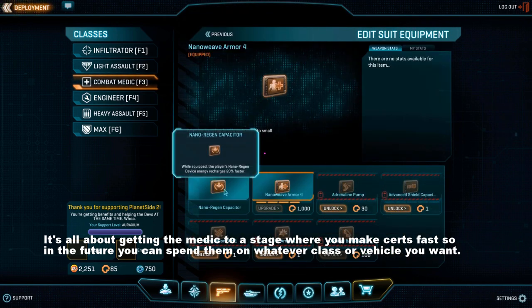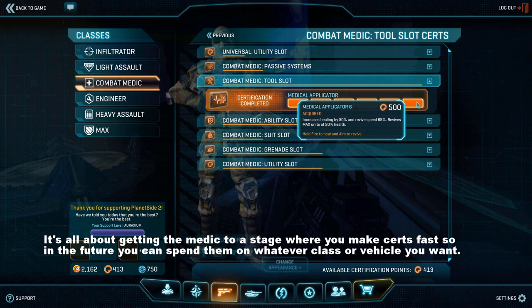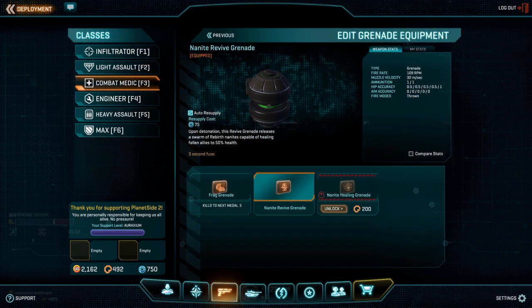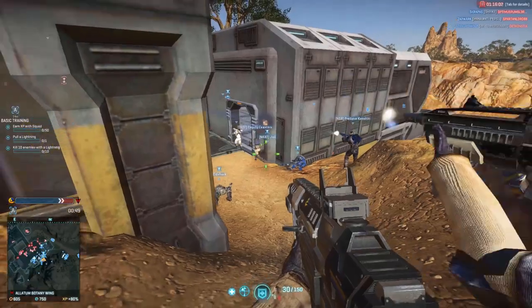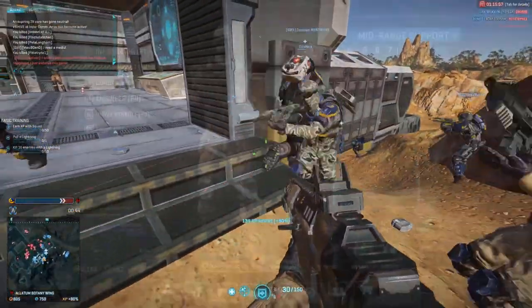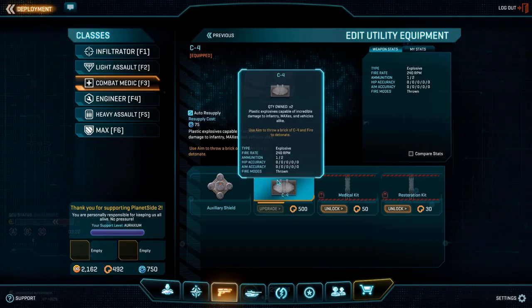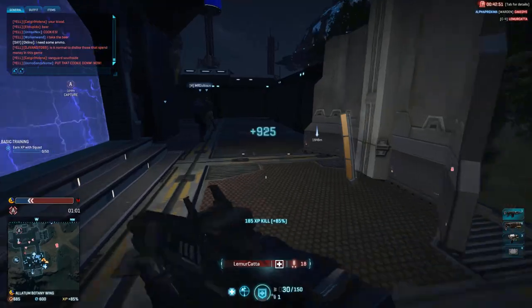Note that nanoweave and flak are soon to be changed — the first tier will soon give you what is now the top tier's benefit, with the rest giving added benefits. You can check that out in my combined arms armor changes video. Once you have more certs, a revive grenade is a great purchase as it can revive a room full of people in one go, letting you rack up tons of XP in very short amounts of time. Both the engineer and medic can also equip C4 for anti-vehicle capability, and instead of using medkits you can heal yourself with the medic's aura, making C4 a great option in that slot.